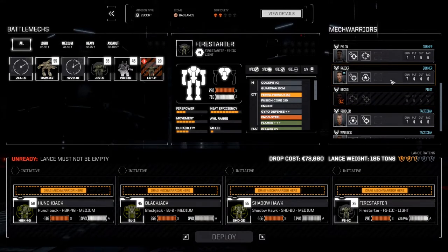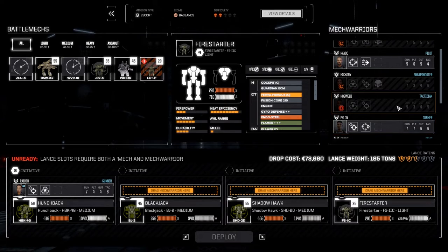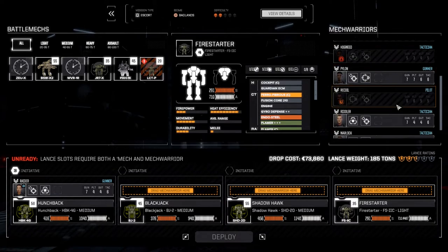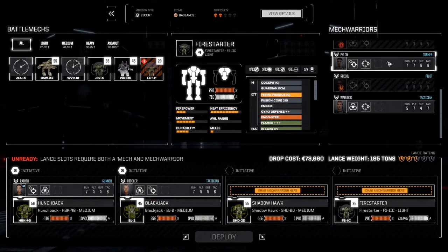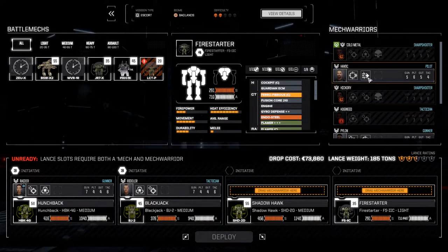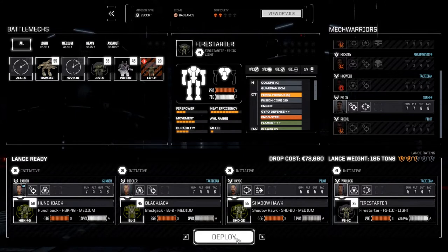Let's get our main group back again. Radar in command, Hogweed is down so Havoc's going to come in piloting the Shadowhawk, Riddler into the Blackjack, then Warlock. Let's deploy this lance and get it done.